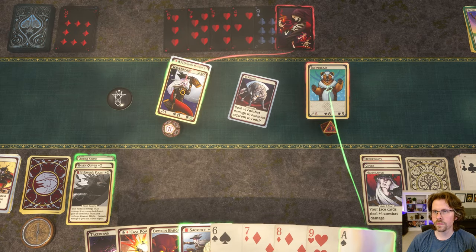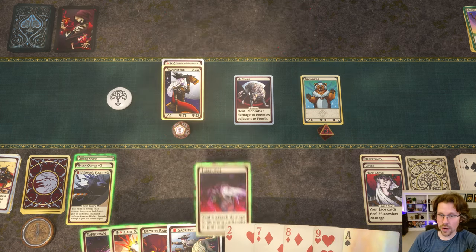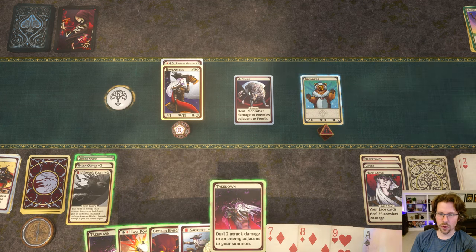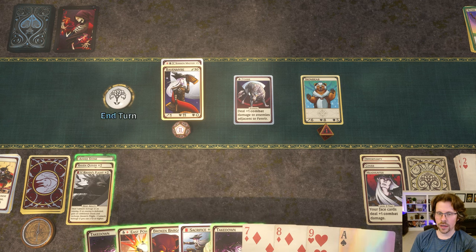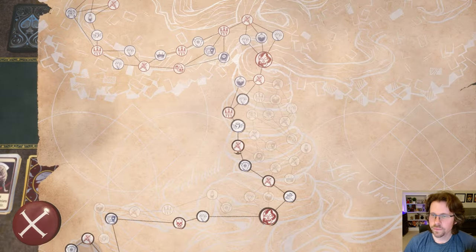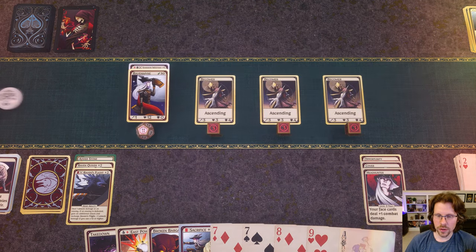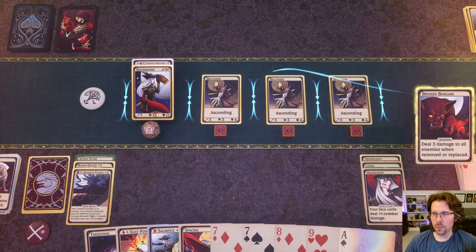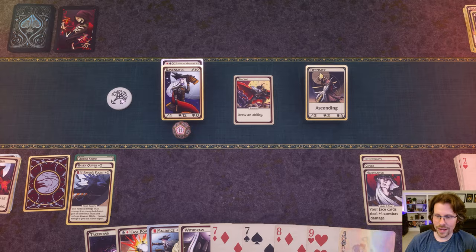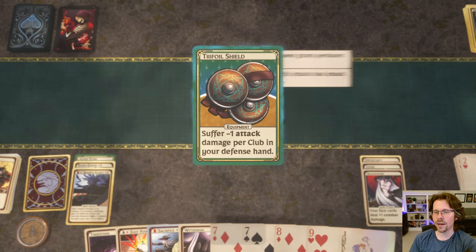I'll just cycle some cards and throw the 6 — thanks to Cover I'm safe. I can bring them down to one and finish with the Takedown. We get plus-one max health. Then we head into the group encounter where I'm going to use Broken Bargain and Spacing to absolutely end these guys. That's it — just that easy. We get an item: Trifoil Shield, which means we can block with Clubs and combined with Cover, we're going to be very hard to beat.